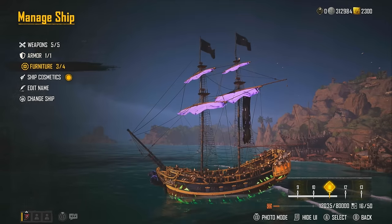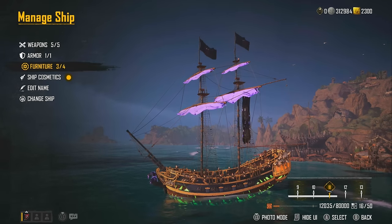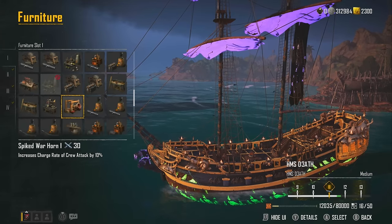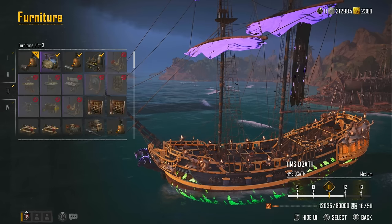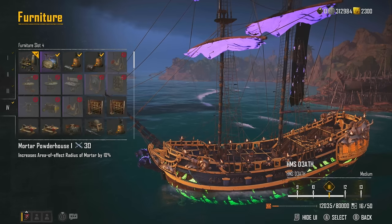I did try and do this solo yesterday and it didn't work too great, but I didn't try with this build. So this is going to be a first for you guys and me using this build, and apparently it's meant to work flawlessly. Then when you come over to the furniture, put on the water tank. For furniture slot 2, put on Bombard Works. Then put on Mortar Works, and then put on the Mortar Powerhouse.